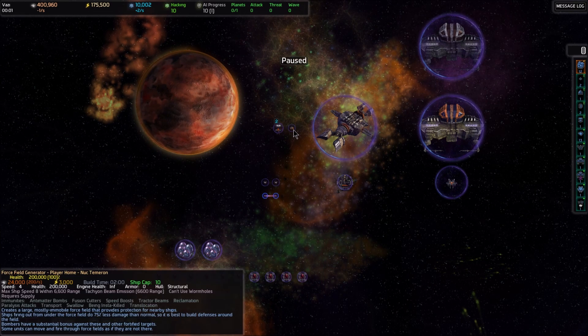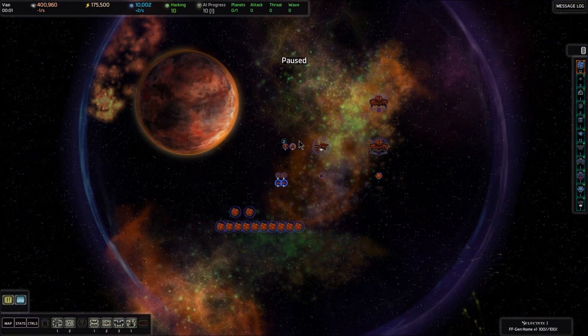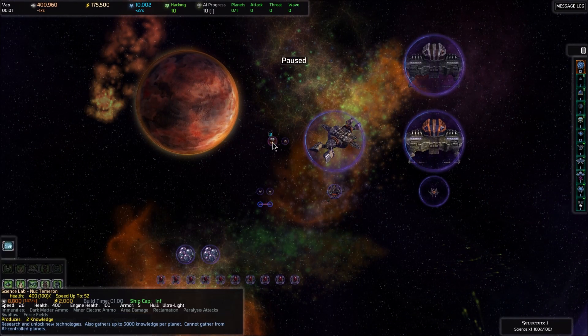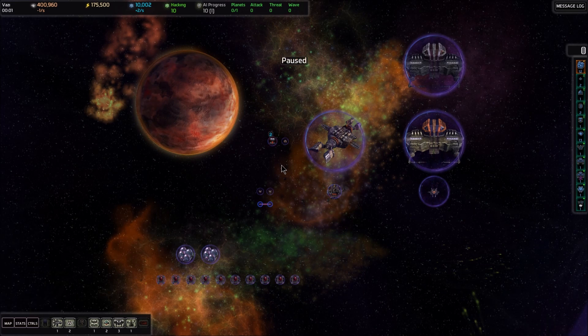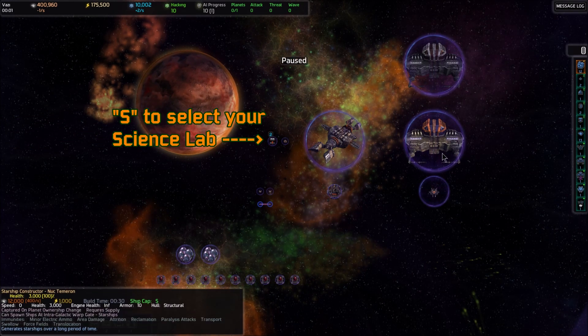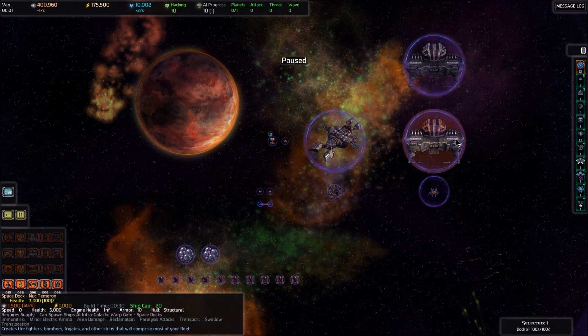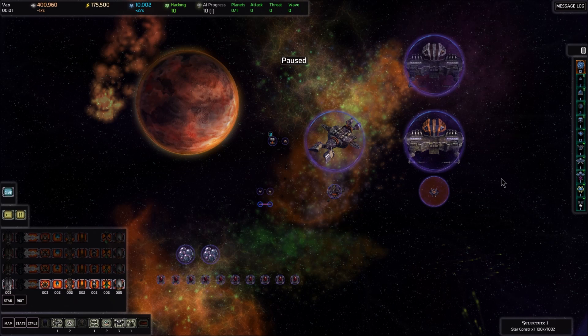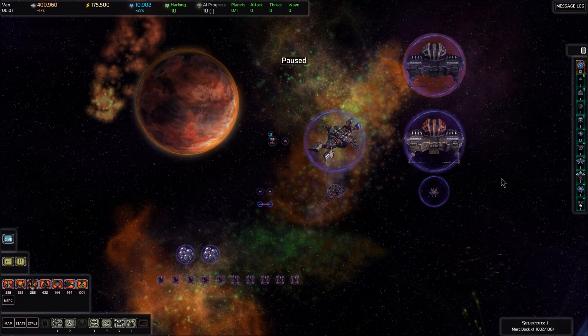You also have a force field generator right here which projects a bubble around your home system facilities. You've got a science lab right here which you can select by pressing S for science. We also have three docks: a mercenary space dock, a planetary space dock, and a starship constructor. You can cycle through all of them by pressing D for docks.